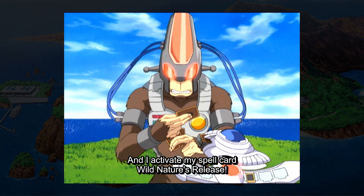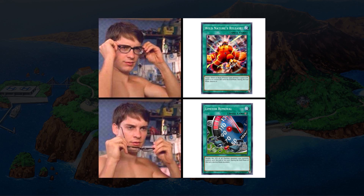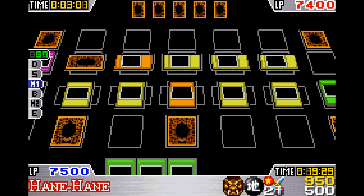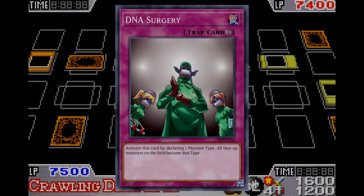A card that got a huge buff is Wild Nature's Release. Instead of selecting one monster you control, it now affects all monsters you control, making it into a Limiter Removal-type pump spell for aggressive beast decks. This makes the archetype a lot better, seeing as things like Enraged Battle Ox and King Tiger Wanghu were pretty solid in this meta. It also affects your opponent's monsters, which can help you get rid of big beast monsters your opponent controls, or clear the whole board in combination with DNA Surgery.